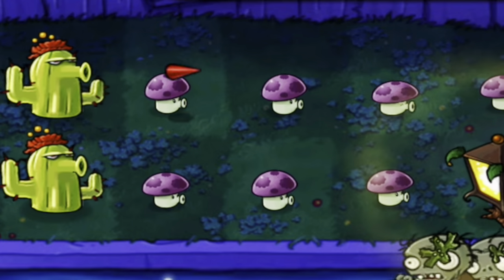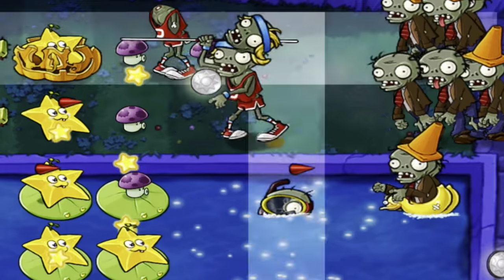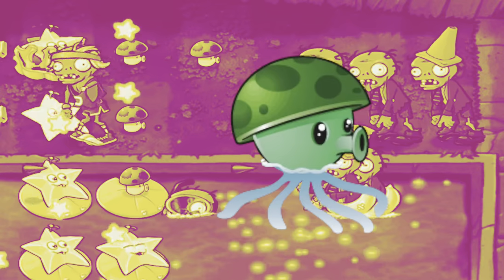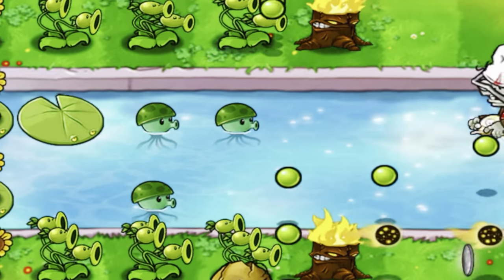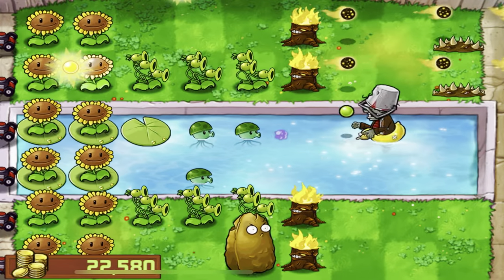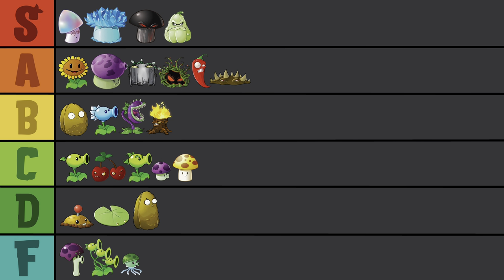So Puff Shroom is supposedly the best plant in the game, yet its water counterpart barely gets a chance. People are more likely to pay 25 sun for a Lily Pad just to place a Puff Shroom on the water, rather than let the Sea Shroom take a slot on their roster. Just two lanes do not justify a water-based Puff Shroom. Its little stems are sort of alien-like, and its tiny little head pisses me off. F-tier.